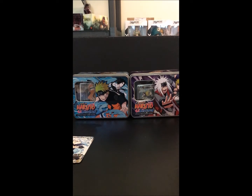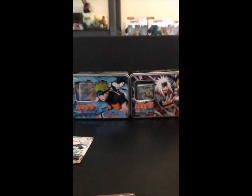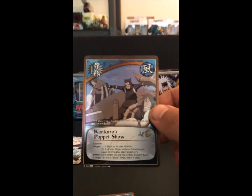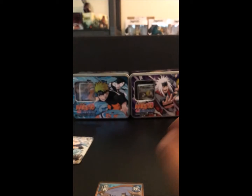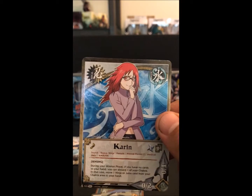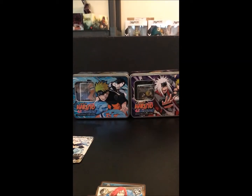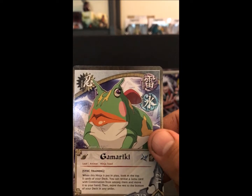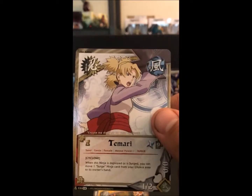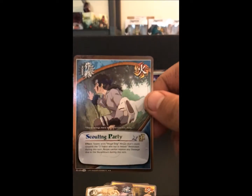And we've got Shinobi of the Sand, Advisor of the Sand, Rare Foil Conqueror's Puppet Show, Zetsu, Karin, Kiba Inuzuka, Gamariki, Following the Trail, Tamari, and our rare is Scouting Party.